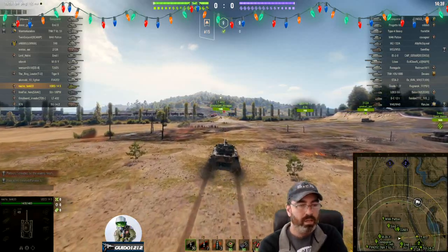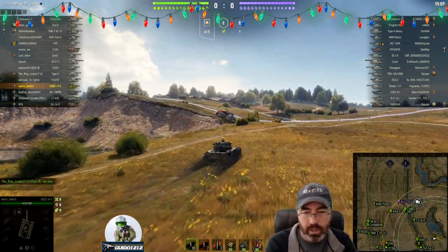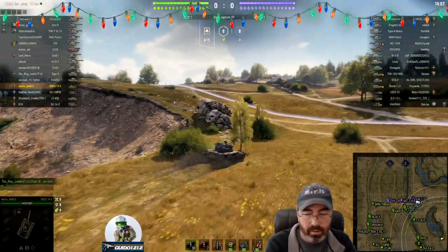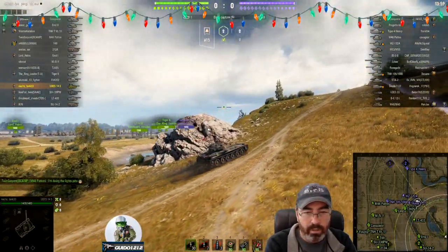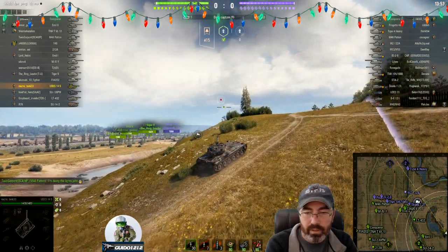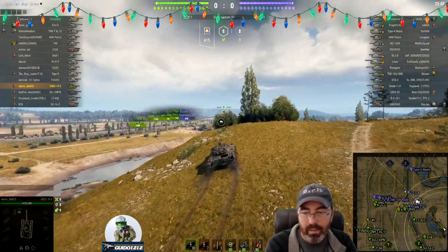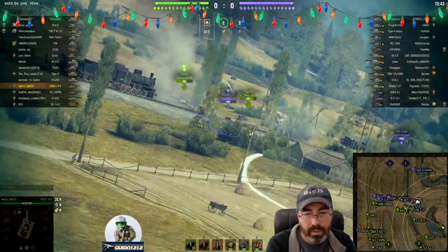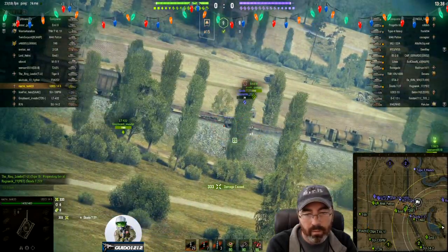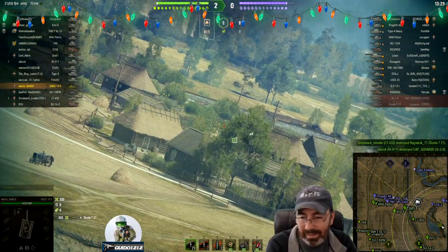We're going up the hill — just us. We have a mill that may be coming. The Skurta T27 moves in, there's their WZ, the Progetto's sitting there. A bunch of your team is camping and this is encounter, so it's unfortunate you have so many guys on the 1-2 line. The T49 seems to be making a move. The Skoda's lost his mind and we close him out — not quite a kill, low roll. We should have got spotted there. I have no idea how he didn't spot you. That's pretty crazy.